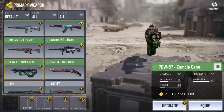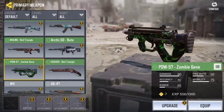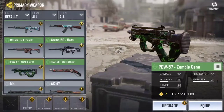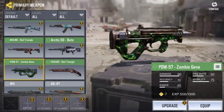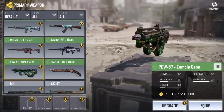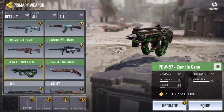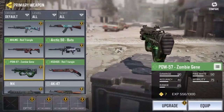Moving on to the next gun. The next gun I have is the PDW-57. I always seem to forget to say the D in this gun. But this SMG is insane, man. Personally, I think it's one of the best SMGs in the game. As you can see the damage on it — this gun is very nice to use. I've actually gotten very close to getting a nuke on this gun, so it's probably my personal favorite one in the game. I love all of these ones.